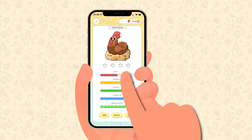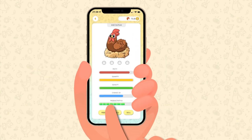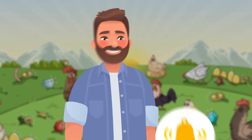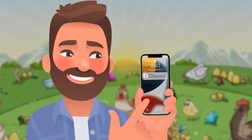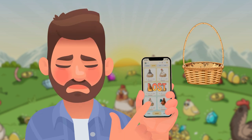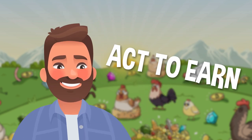All you need to do is keep the chicken healthy, feed it, and collect the eggs. As soon as your NFT chicken lays an egg, you receive a push notification on your smartphone. Then you have a few minutes to put the egg in the basket, otherwise the egg will be lost. This game concept is called Act to Earn.